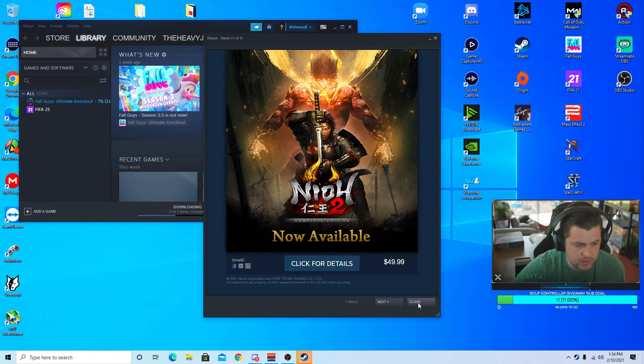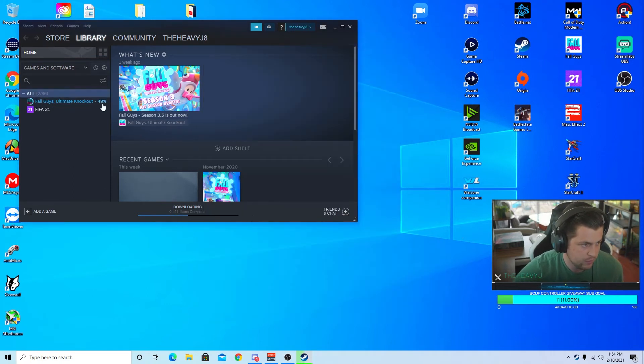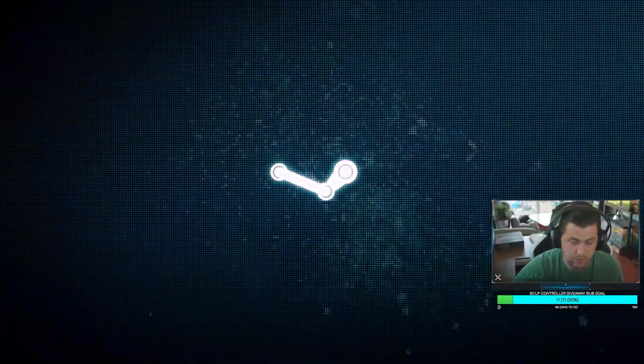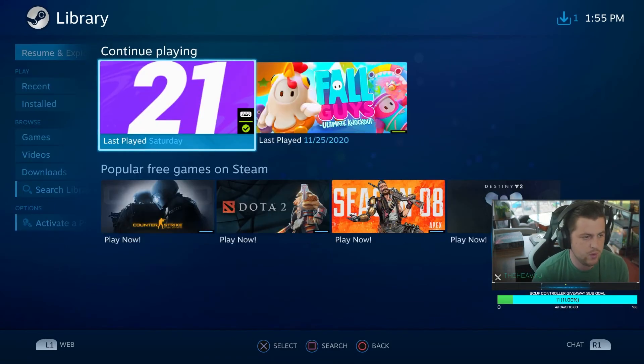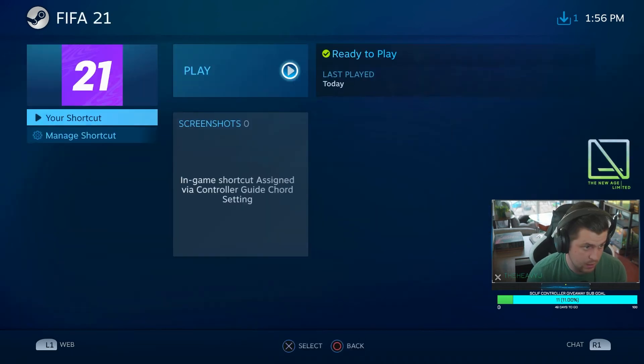Steam opens — there's an ad, Fall Guys is updating, we're going to ignore that. Big Picture Mode — this is how I launch my game. I cannot stress enough, you do not have to launch it this way, but if you followed my tutorial, this is how I do it. Now that I'm in Big Picture Mode I'll grab my controller and navigate to Library > FIFA 21, and now we're at this menu.